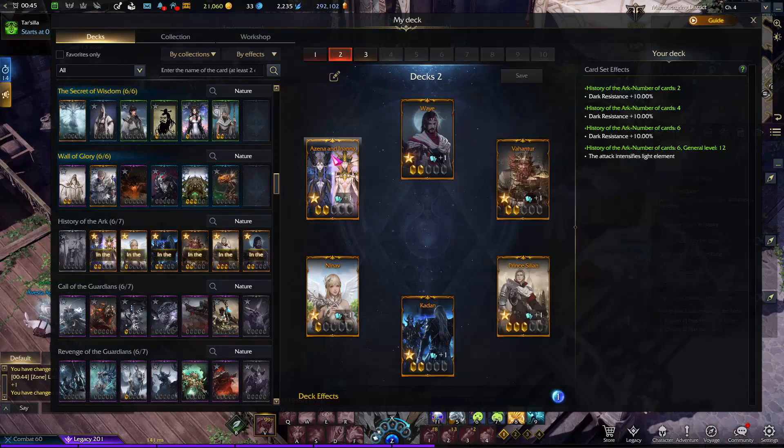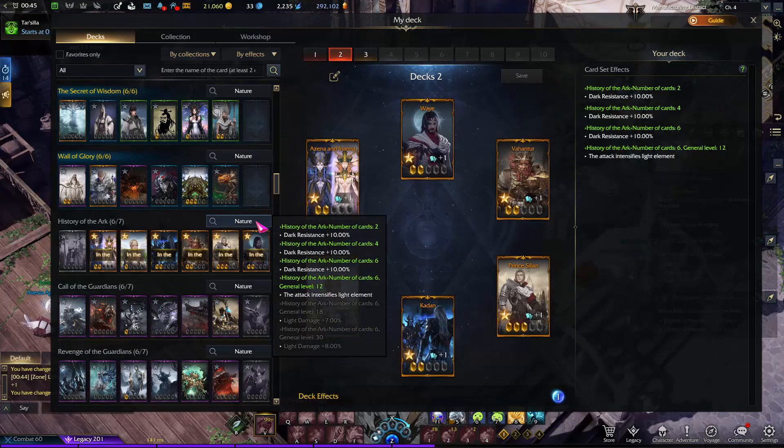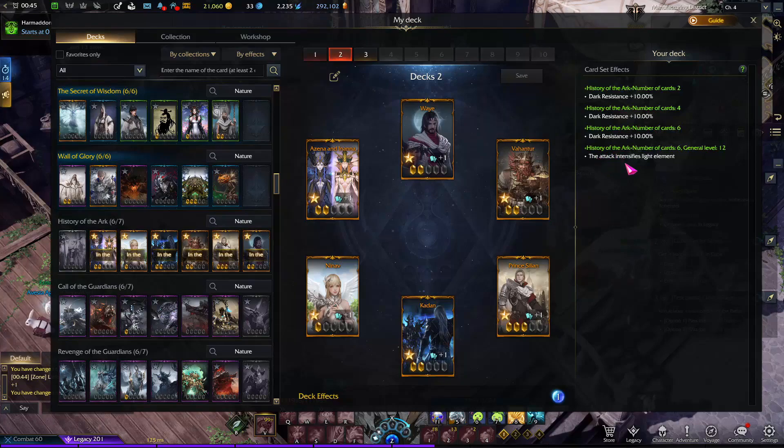As you can see, all of them are legendary cards, and legendary cards are really hard to get. If you get enough of these cards, you will get a bonus of Light Damage plus 7%. In Europe it's called Holy Damage, and you will also get another 8% Holy Damage. This set also converts all your attacks to influence light damage.